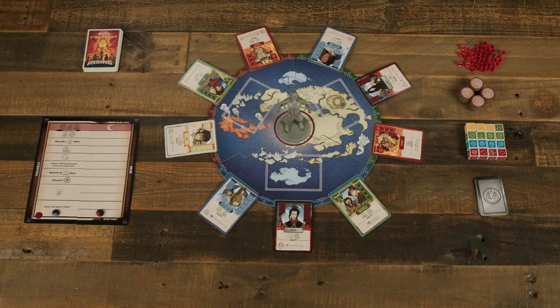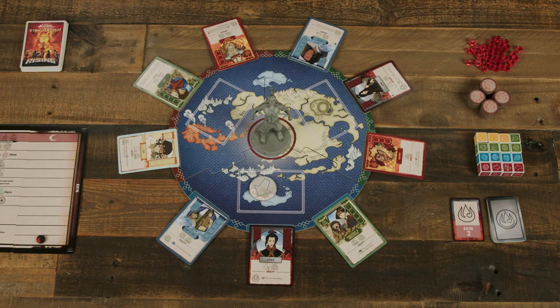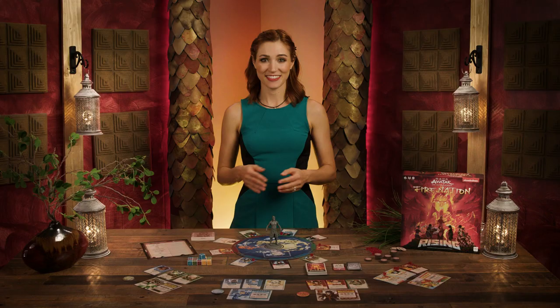Gameplay occurs in turns, beginning with the player who last watched Avatar The Last Airbender. Each turn is divided into five phases. First, the active player places their team token by choosing one of the three locations on the map board — their hero is now considered to be in that location. They reveal and resolve a Fire Nation card. Each card has a direction and a value of 0, 1, or 2. Rotate the Ozai figure clockwise, counterclockwise, or leave him in the same direction. The direction he now faces is the location attacked this turn, targeting any hero cards there. Each affected hero takes one damage counter.